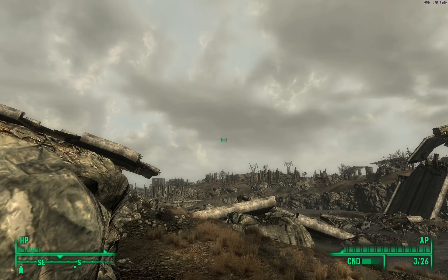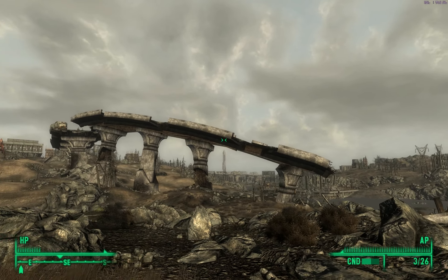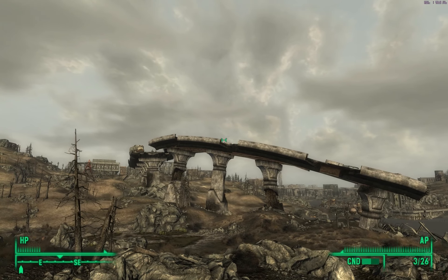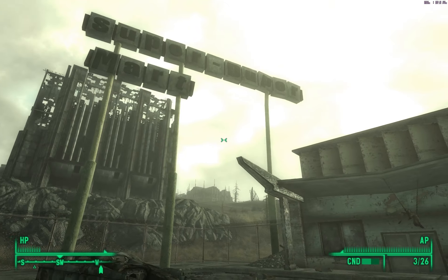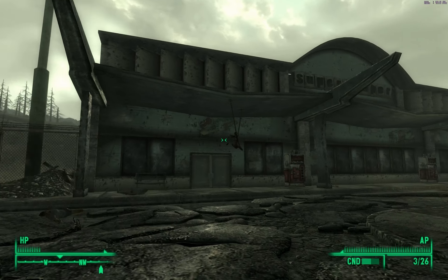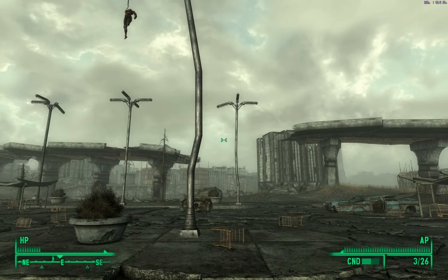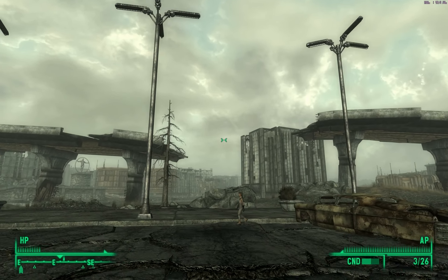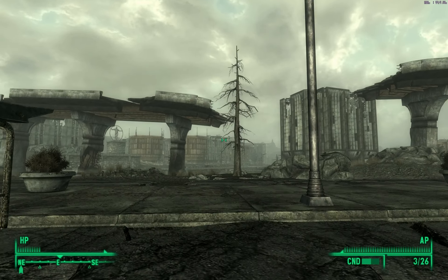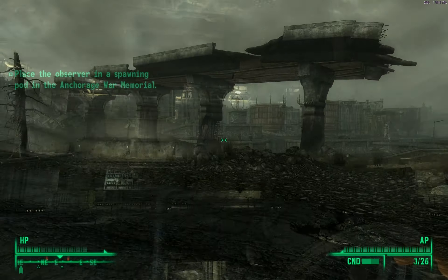And even outside, it happens too, and it enhances the view. What you're seeing here is some dynamic weather, and the weather changes in each of these clips that I show you. That particular mod is called Zipha's Dynamic Weather. He's not only changed the weather in the Capital Wasteland, but he's also added extensions for every single DLC pack. So you can have dynamic weather in all the DLC packs.